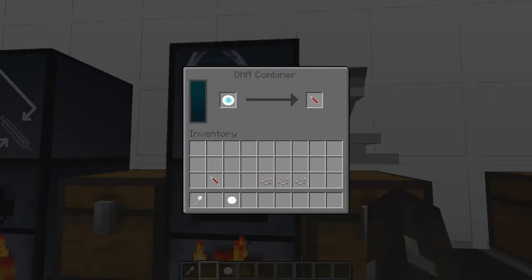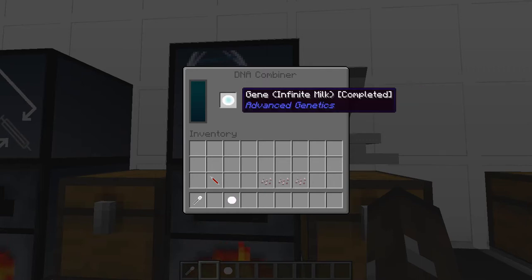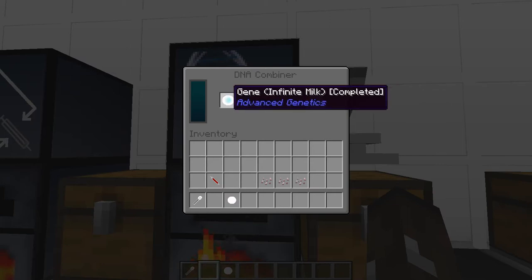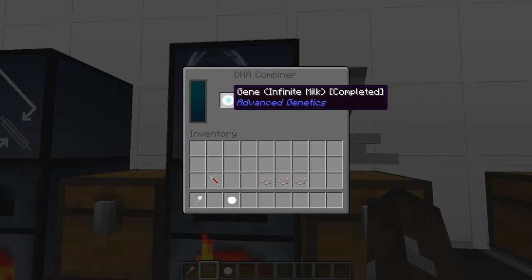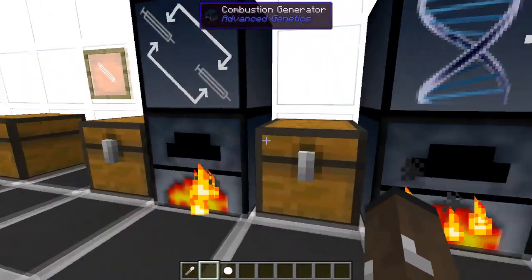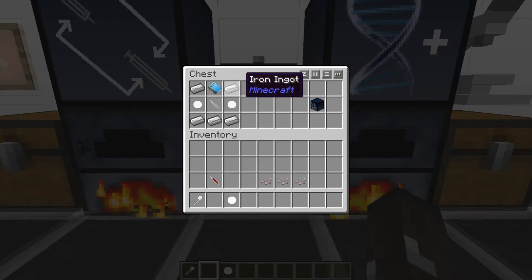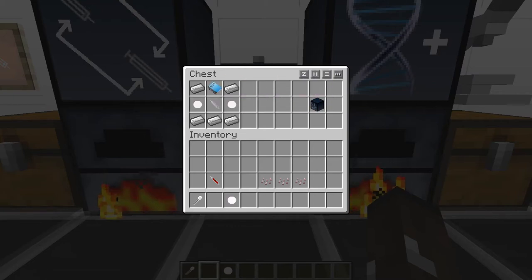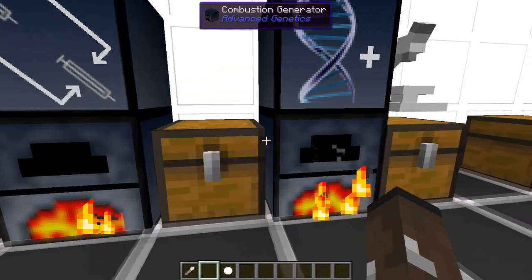The DNA Combiner is where you take a filled centrifuged syringe, put the completed gene in, and it fills that syringe up with that gene so you can shoot yourself up with it. To create it: four iron on each corner, a cell on each side, a dictionary at the top, a syringe in the middle, and another iron below that.